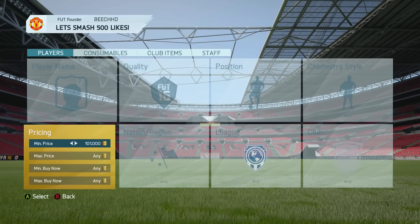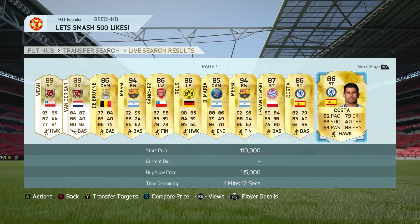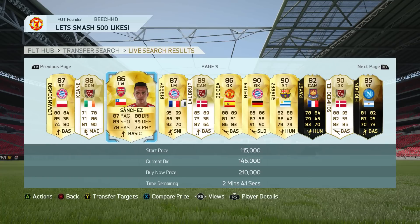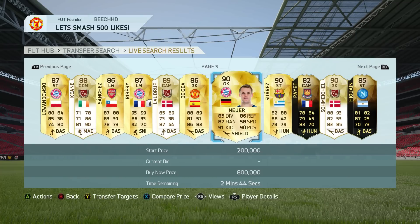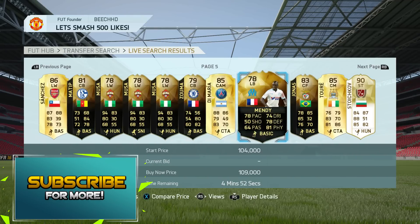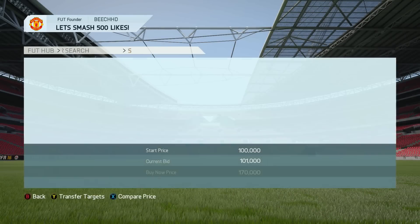This next method is for people with 100,000 coins or more — though it can work from around 50,000. You search for expensive cards with bids on them: Lewandowski, Robben, Gary Neville, Sanchez. De Gea goes for 100,000 to 130,000 coins at this time and had a 100k bid on him, so I knew straight away to look out for that. I add Sanchez to the watch list and go to check his price. His buy-it-now is about 162,000 to 165,000 coins.